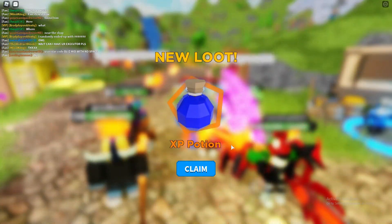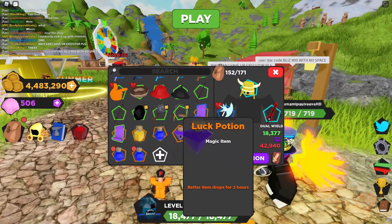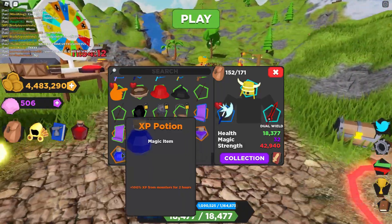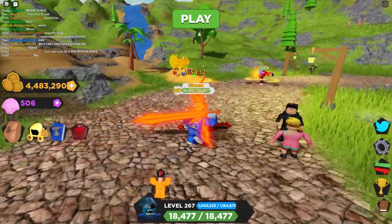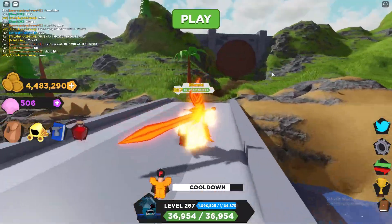There we go. As you can see, we just got ourselves four new potions. Luck potions and XP potions are literally the best in this game, because obviously luck gets you better items and XP helps you level up faster to get more powerful items. So again, very helpful.